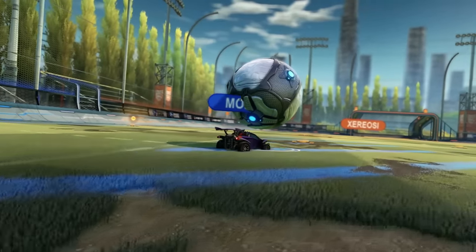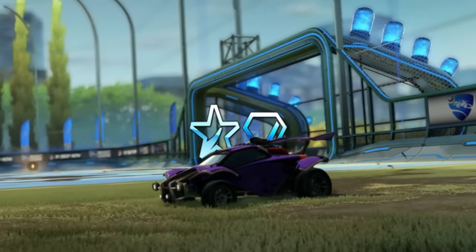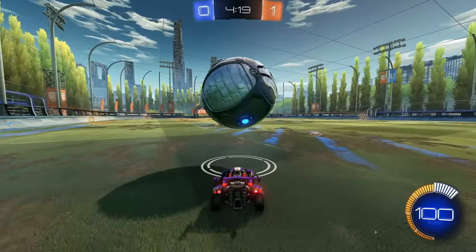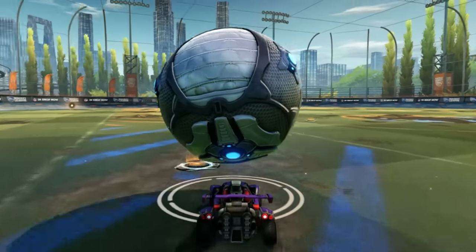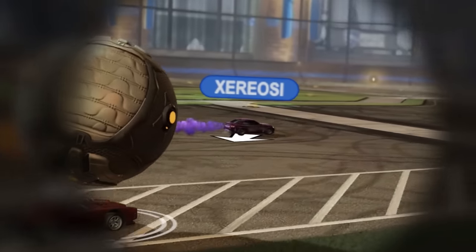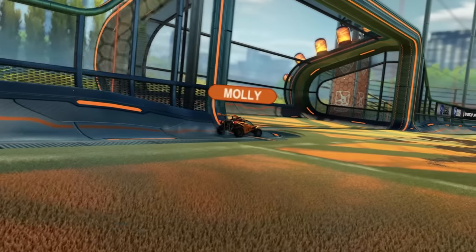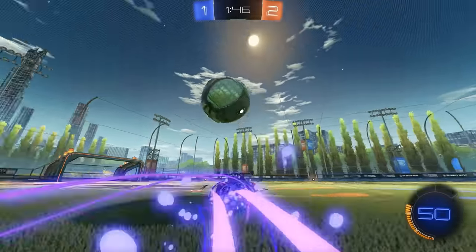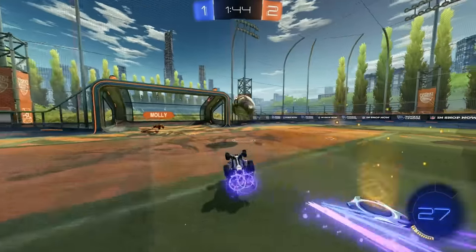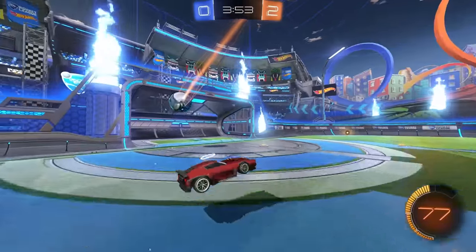Finally, mistake number three: going for carries every single time. Most lower ranked players think the only way to dribble is to put the ball on your car, and this is of course massively wrong. Yes, carrying the ball is good if your opponent is applying pressure — that way you're ready to flick. But at the lower ranks, you might find your opponents playing goalie too often, and in these cases, shots are going to be much better.